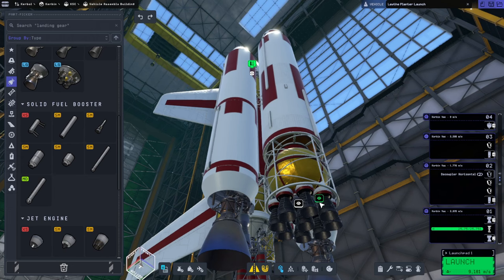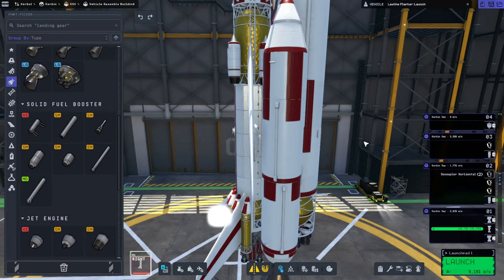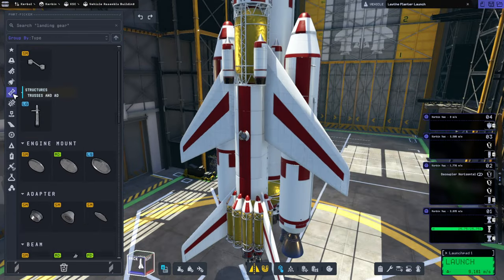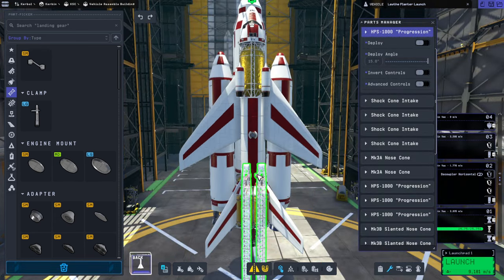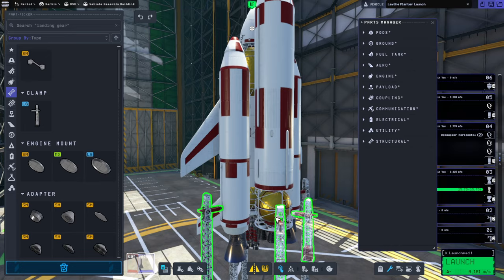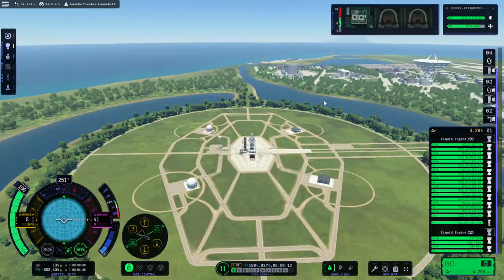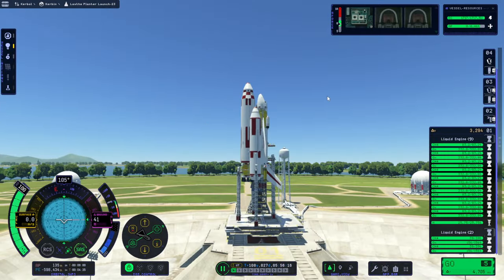We could probably turn off engines on this side in order to keep the balance. Let's try it and see what chaos erupts. I'll try without any struts for now. All right then — ignition, or countdown, ignition.